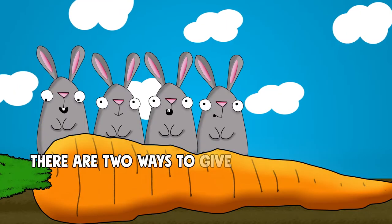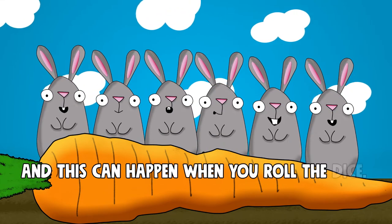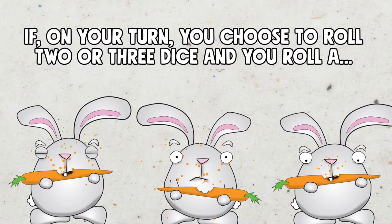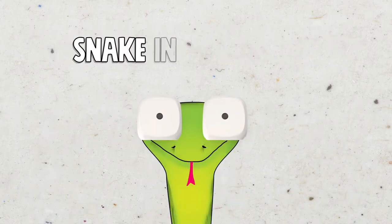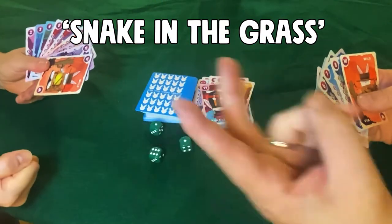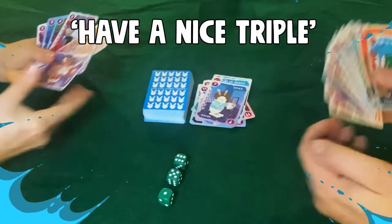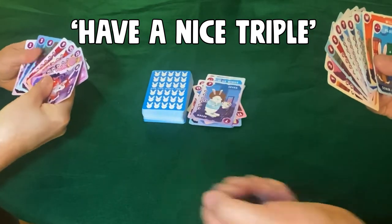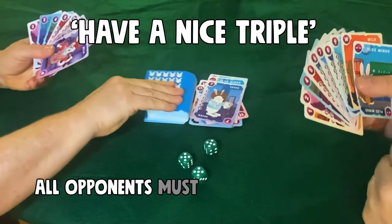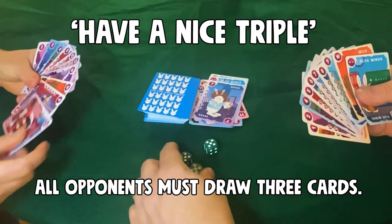There are two ways to give your opponent some rabbits without any consequences for you, and this can happen when you roll the dice. If on your turn you choose to roll two or three dice and you roll snake eyes — two ones — then each of your opponents must draw one card from the draw pile. If on your turn you choose to roll three dice and you roll any triple where all the dice are showing the same number, then each of your opponents must draw three cards from the draw pile. We call this Have a Nice Triple.